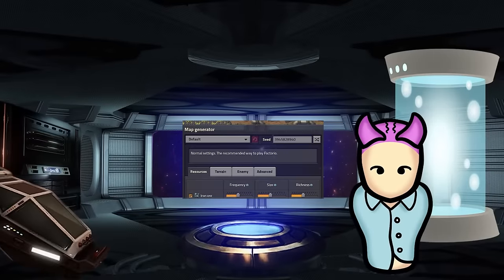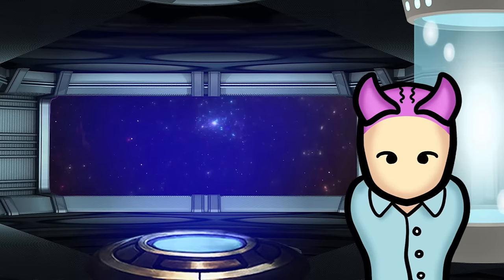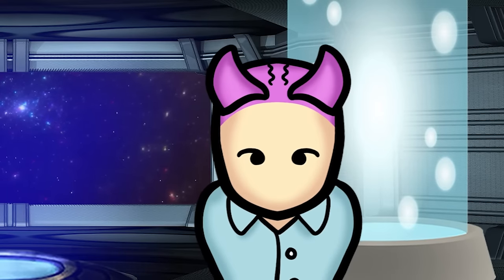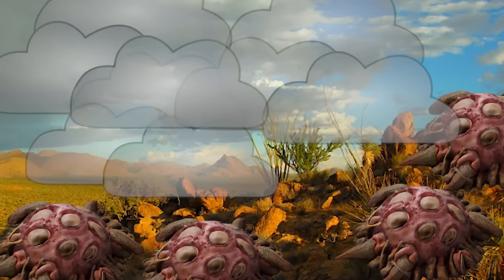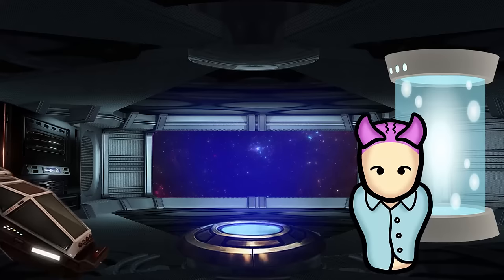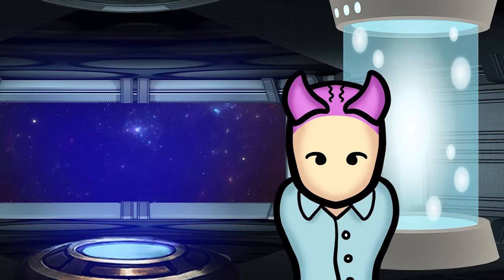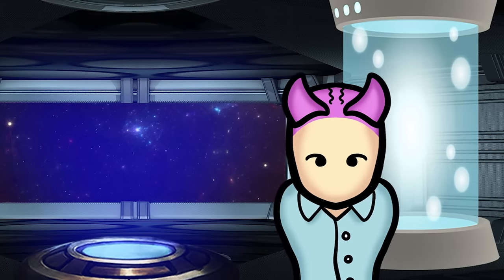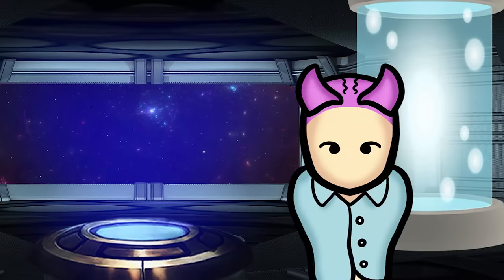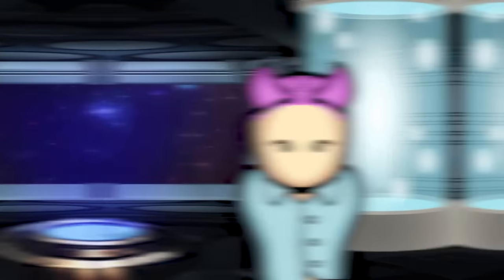Or, if you don't want to make any changes, just go with the presets on the first tab in the World Generation screen. Yes, this game has enemies. The pollution from your factories is going to anger the local wildlife and they'll attack you. If you want to build in peace, just select Peaceful Mode — enemies won't attack you unless you attack them first. Alternatively, you can set the enemy size to none, which completely disables them from spawning.